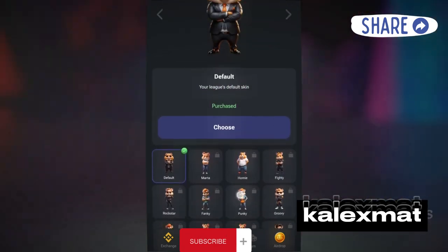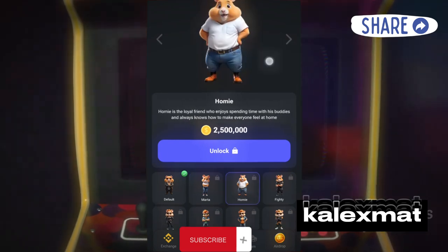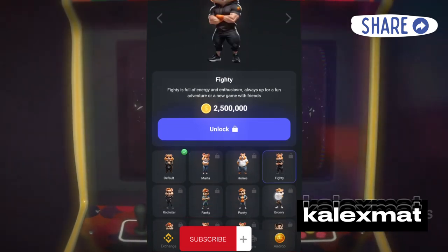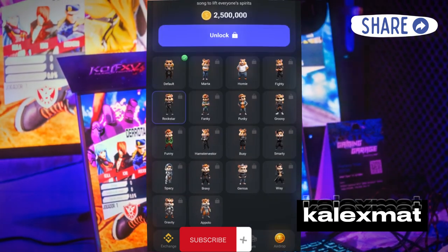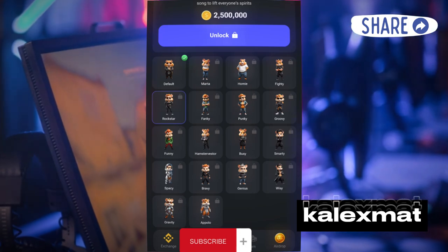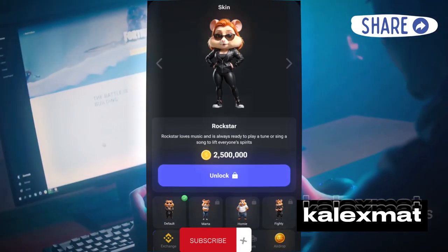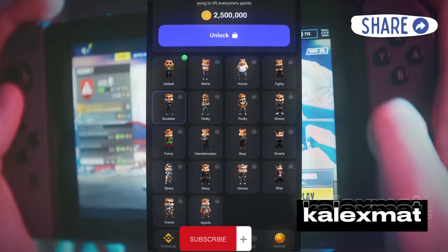When you click on the screen, you'll be greeted by the default display, where I'll detail what exactly you're seeing with this character. This character you're observing is a normal character, and by clicking on Buy Skin and scrolling down, you'll discover a myriad of characters to choose from, starting with the default character and progressing to characters like the one in Mata.